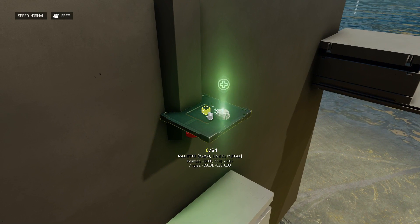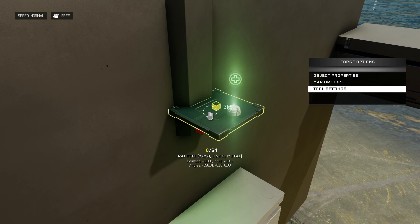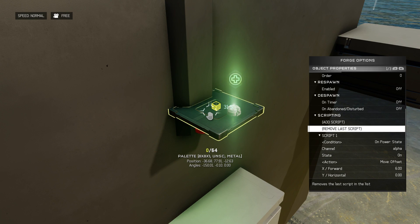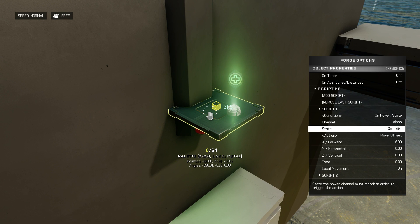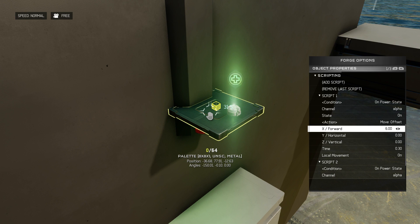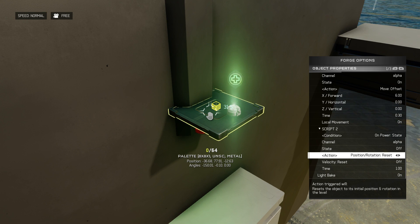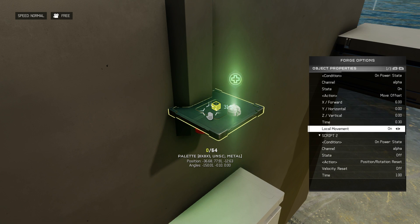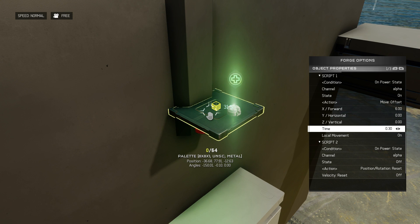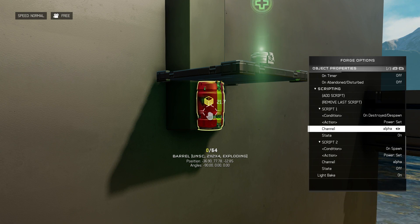Starting with our pallet, if we go down to the object properties and then to scripts, we can see that on power state alpha on, we're going to perform a move offset of six units in the forward direction, which will shoot the platform into the wall. On power state alpha off, we're going to perform a position reset over one second. The time for the actual action is pretty short — 0.3 seconds — because it needs to be fast in order for the power-up to actually fall off and for it to matter if a player is standing on it when it retracts.